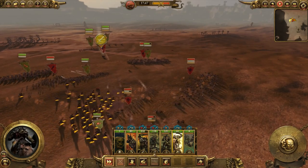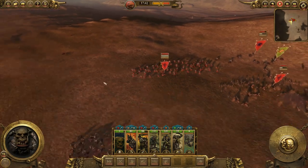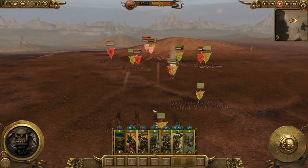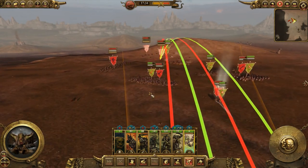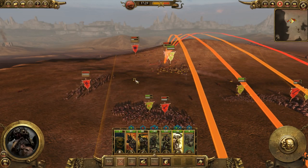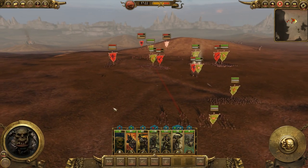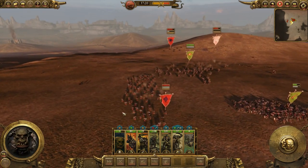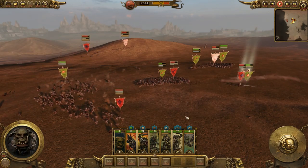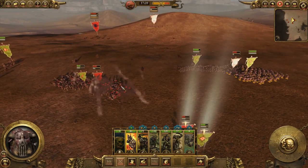This is a basic flanking and surrounding tactic. Some archers are firing, and the boar boys are just massacring those foes. You always want to keep your cavalry running — keep them moving around, keep them destroying everything. And this battle should wind up pretty quickly here.